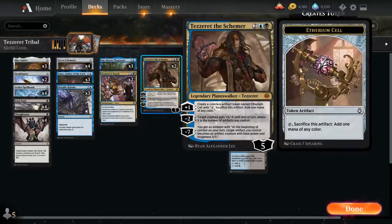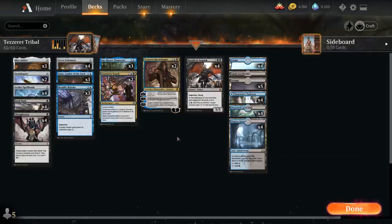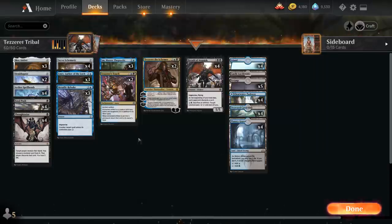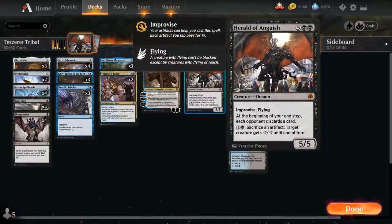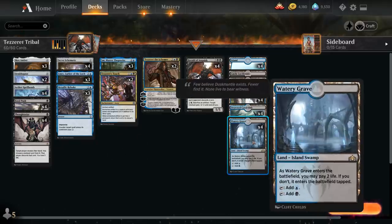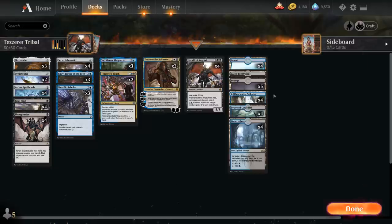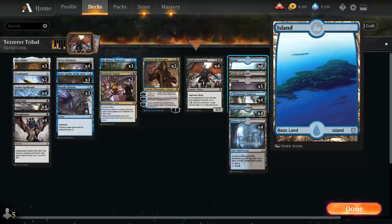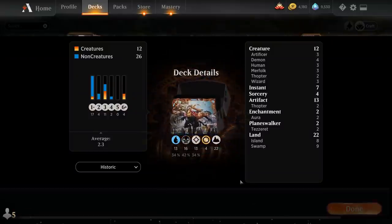Our curve-topper Herald of Anguish can sometimes be played on turn 4 if we have a Servo Schematic on turn 2. It can come down quickly when the opponent still has cards in hand to make them discard, and it's great with Aether Spellbomb as well. The mana base runs only 22 lands because we have 3 copies of Mox Amber and a relatively low curve: 4 Watery Grave, 4 Drowned Catacomb, 4 Blue-Black Pathway, 5 basic Swamps, 1 Castle Locthwain, and 4 basic Islands. Now let's jump into some games.